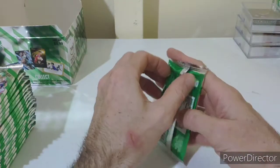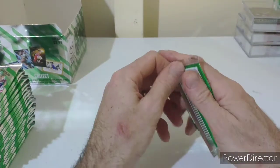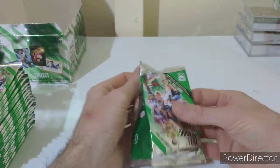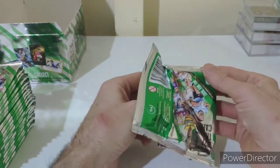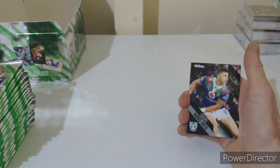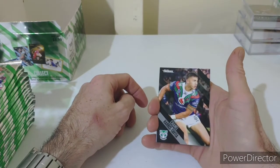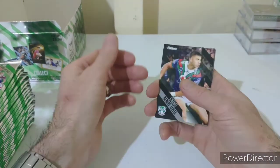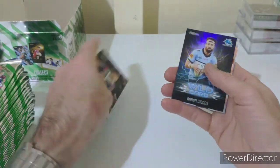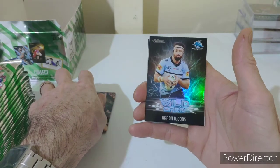Alright, here we go with the second half of the priority box. In the previous video we hit the Caelan Ponga Club Hero priority version, the Melbourne Storm Team Wild, and a Titans predictor. So in this half I'm going to assume it's just going to be a straightforward lot of the basic wilds and inserts.